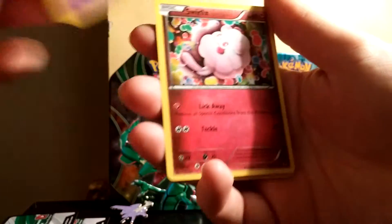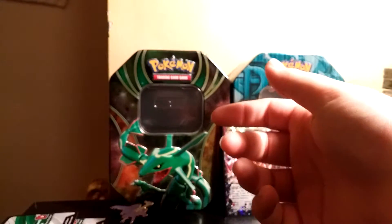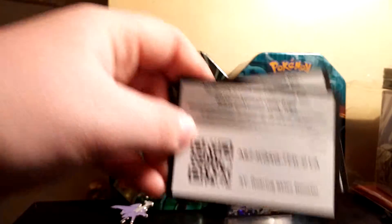It's got a Whismur, Zubat, Swirlix, Litleo, Yanma, and a Scavalier Regular. But you know, we can't go wrong with that pin blister, guys, because we got that nice Aggron EX sitting right there. There's the other code, and then the other one — just because I'm a nice guy.